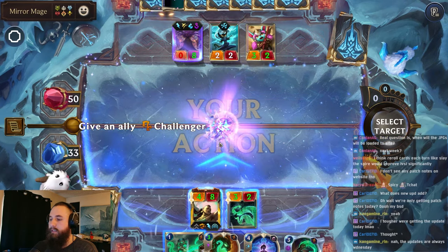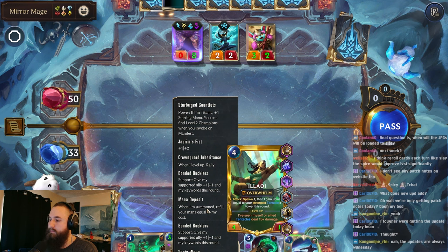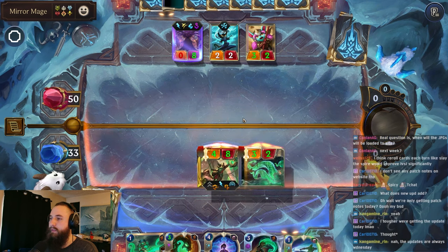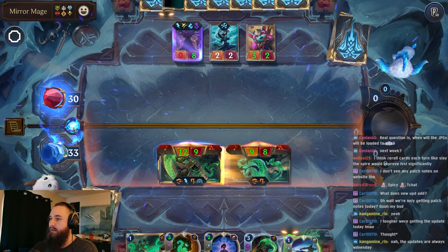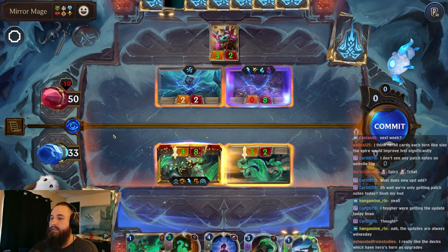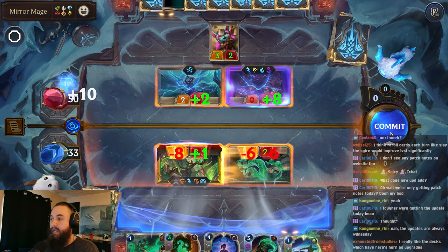All right, let's drop this here. See what we're able to get for our Epic Item. It gave us the same thing we already had. Wonderful. All right, we can attack like this. We'll be able to level up and probably end the game.